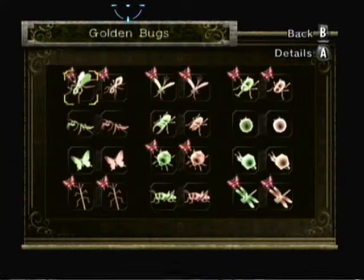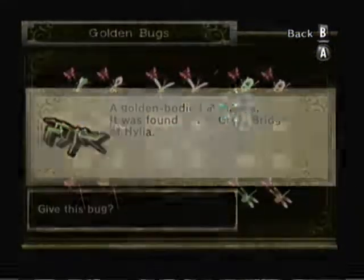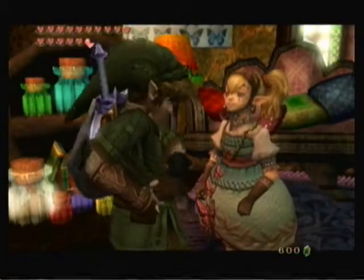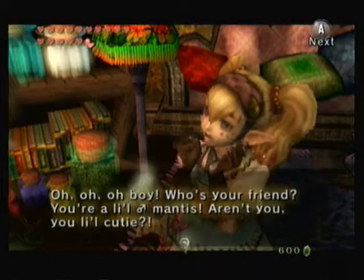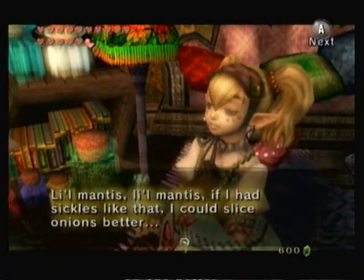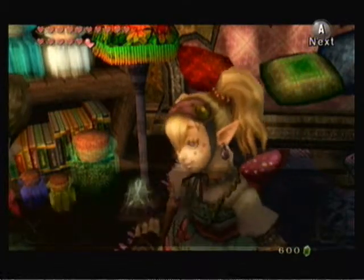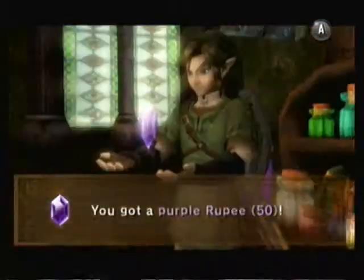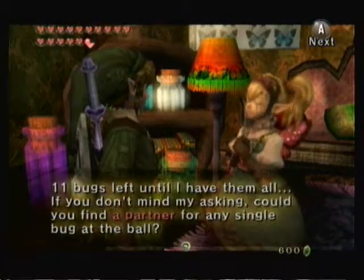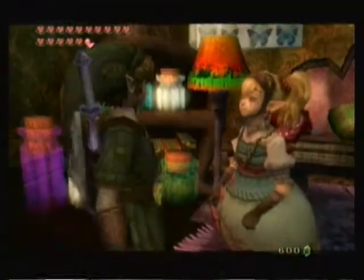Okay, so now I showed the other one that we forgot to get the pair for. So let's go ahead and show the mantis and see what she says. Little Mantis, Little Cutie. If I had sickles like that, I could slice onions better. That's kinda funny. Purple ruby, very nice. Eleven bugs left, so we're gonna show her with the partner and we'll show her with the next bug.